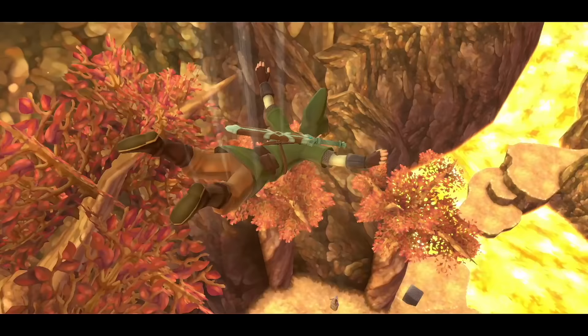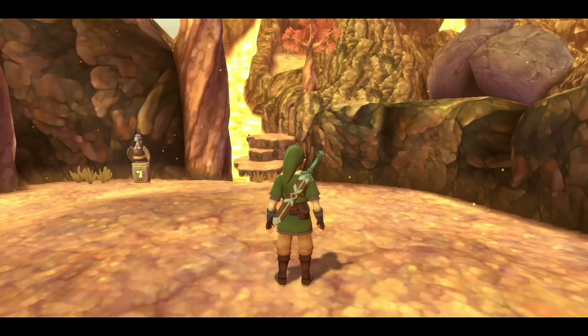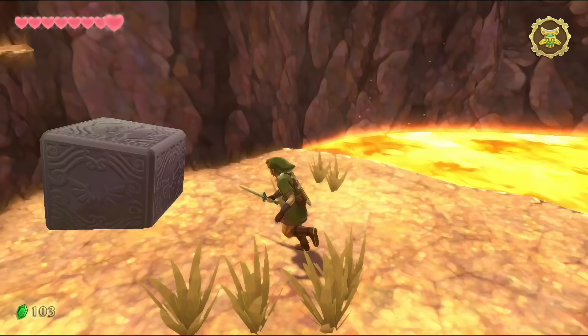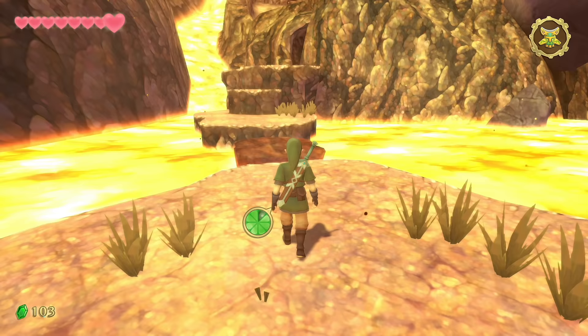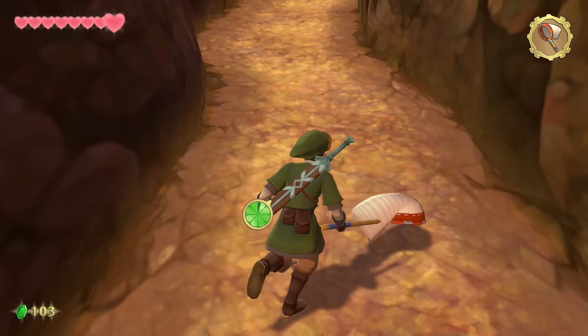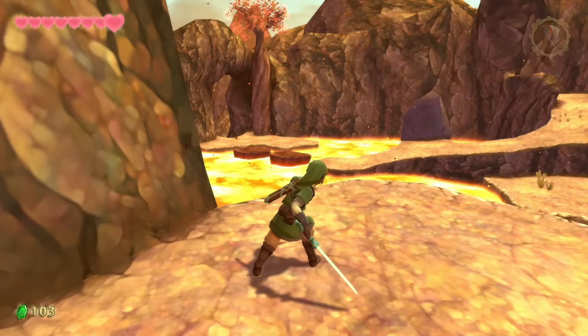With nothing left to do in Skyloft right now, head into the new pillar inside the clouds leading to Eldin Volcano — the north area above Skyloft. As soon as you arrive, interact with the bird statue. Hop down to your left and activate a goddess cube right away. Up the two stairs there's a new insect — ladybugs — all over the Eldin area.